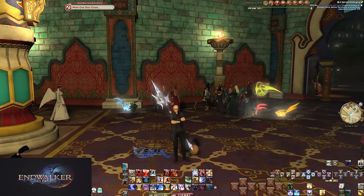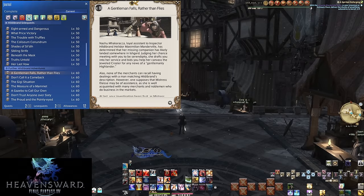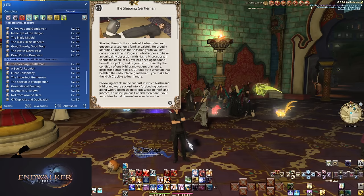To unlock the trial you must complete the Hildebrand questline to its entire conclusion — that means A Realm Reborn, Heavensward, Stormblood, and Endwalker stories. Azura is part of the final quest as of patch 6.55. The item level for entry is 625.